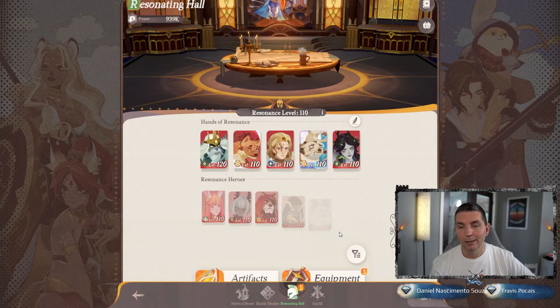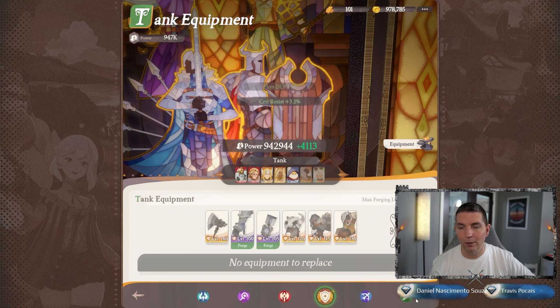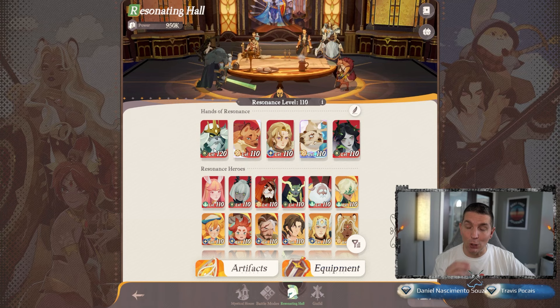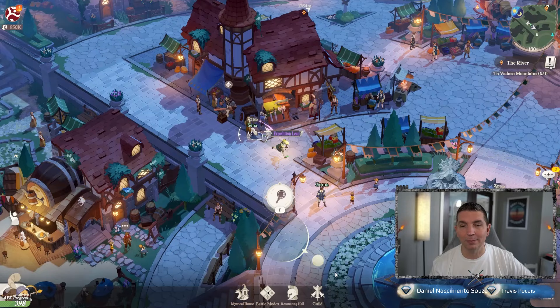The only gear I did forge was the two I focus on and the tank, because it makes a big difference. Going from 105 to 110 on other gear is not worth it — I'm just going to save that gold and see what we pick up in this new zone. A lot of gear comes from this second shop as well. We've built out all the way to Mountain Two now, so we can level up more heroes and get them built up a little further. The old gear we can just retire since we're not going to be using it.